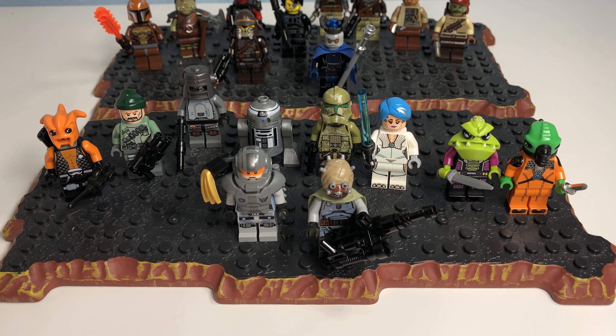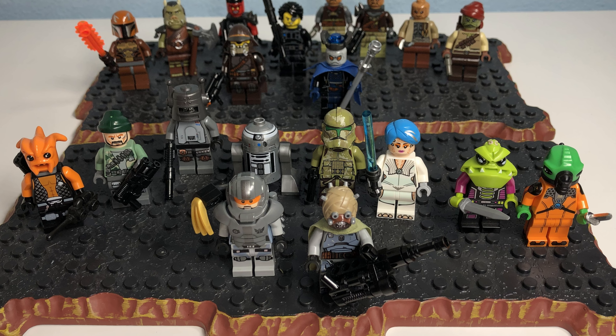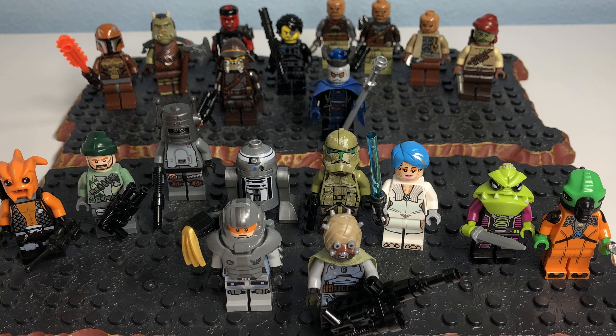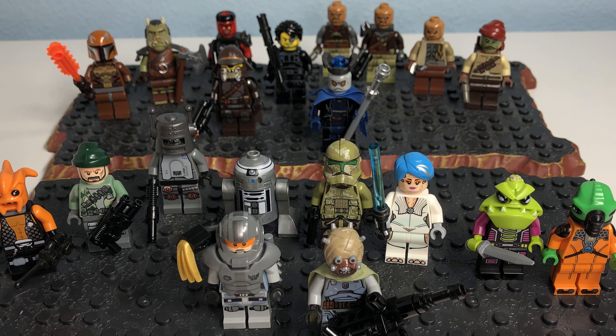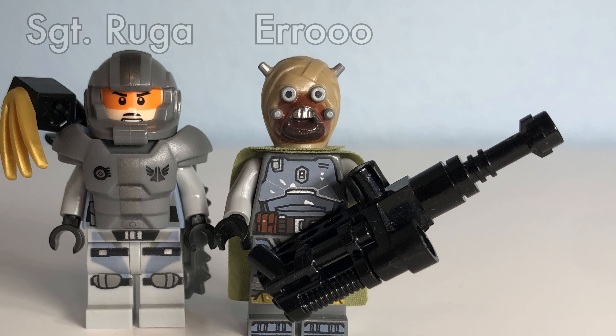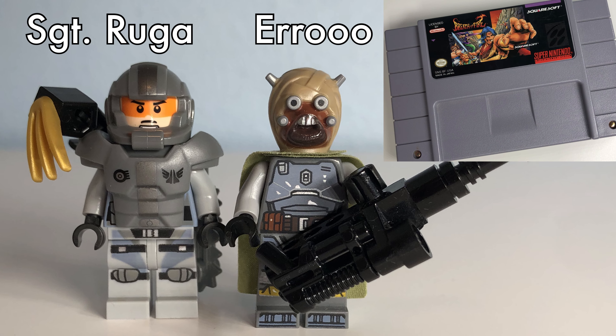For the minifigures that make up my crews, I'll highlight some of the more interesting things about them. Most of them are LEGO Star Wars figures, and everything I'm using is authentic LEGO except for some of the capes. Starting with the mercenaries, Captain Iru and Sergeant Ruga get their names from a scene in the Super Nintendo game Breath of Fire.